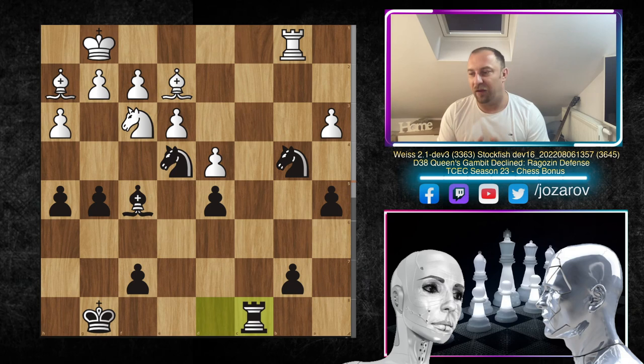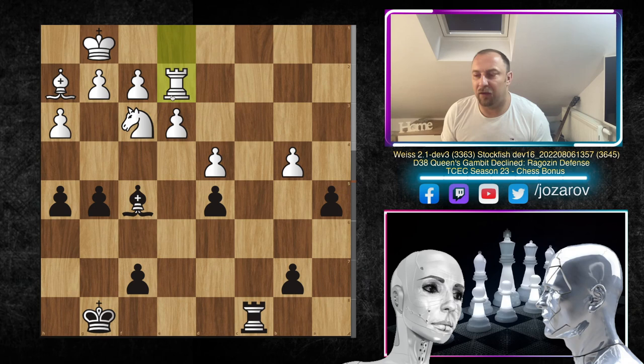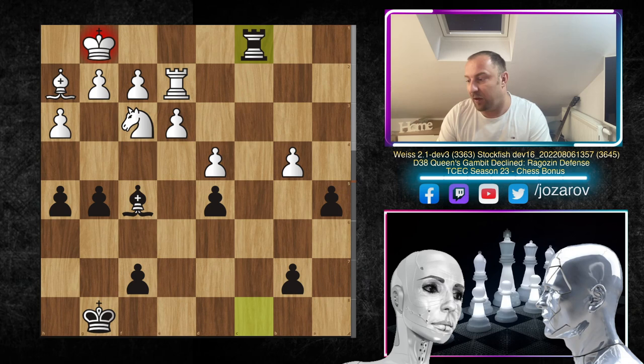In the continuation we have a takes b4, but now knight to c3 creates a fork against the bishop and rook — you have to react. You cannot pin the knight because of knight to e2 coming with a fork — game over. You have to protect your bishop. But after knight to e2 the problem is you cannot take the bishop on e2 because, as we said, the bishop blocked the very important escape square for the king. The rook comes very actively with rook to c1.